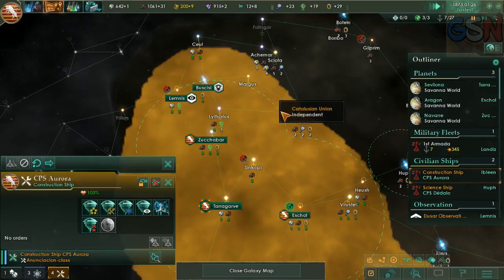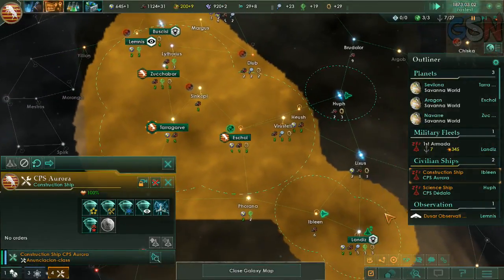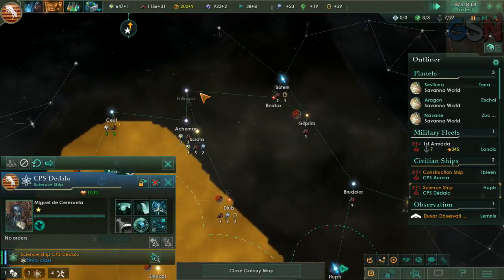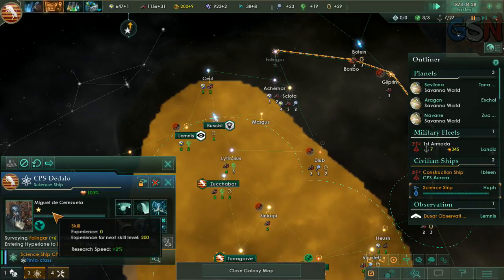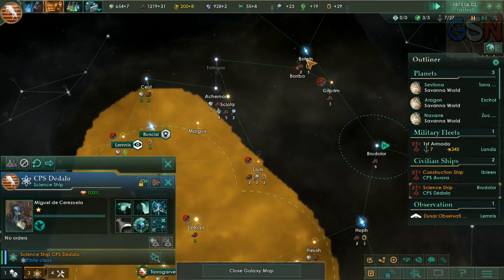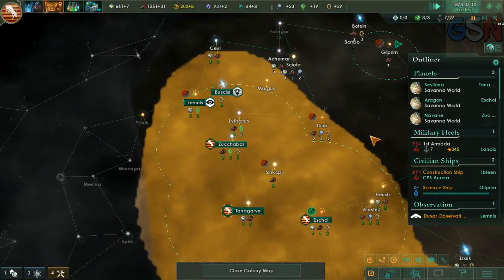I really need more energy-producing systems here. So we're just going to chill out. Fulingar is where we're going to head next with Miguel de Cerozuela. No — I'm not ready to send you out on your own yet. Soon. Kind of want to know what's around us first.